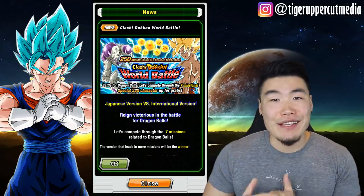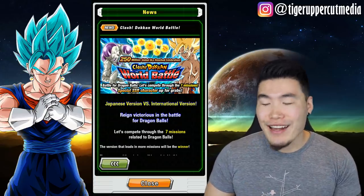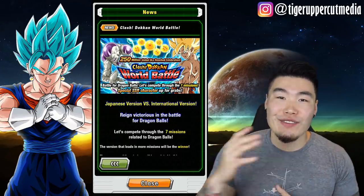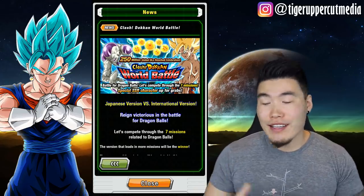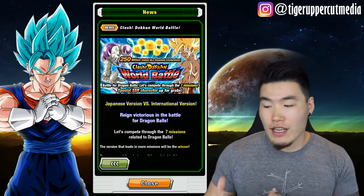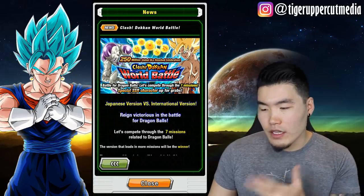But at the same time, I really want that Frieza, man. I think that Frieza looks really cool, and I have way too many Super Saiyan Gokus. I think another Final Form Frieza added to the collection will be more meaningful and more fun. But aside from that, if you guys are curious about what these cards actually do, I'll quickly go over their leader skills and things like that.